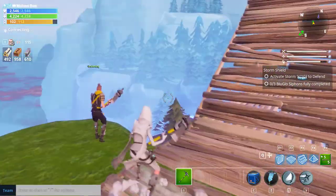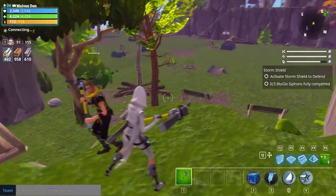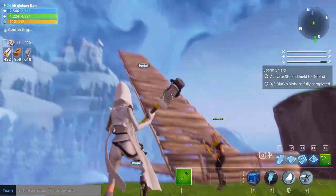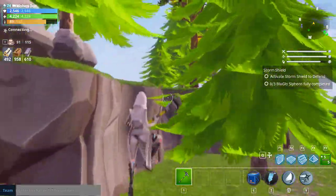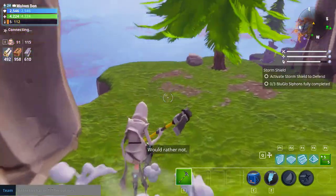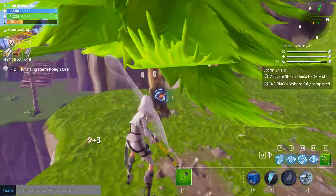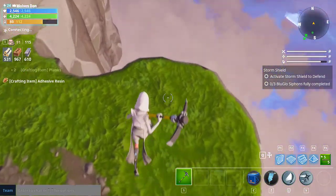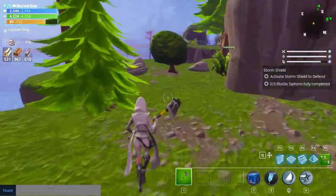We wanted to prove that we could break game logic even further. Let's quickly explore the ridge of the perimeter and see if there's anywhere else with an extended amount of land. It's kind of funny how the storm just cuts off abruptly there too — I never realized that. Now we're just up in the mountains so far, on floating rocks — floating space.